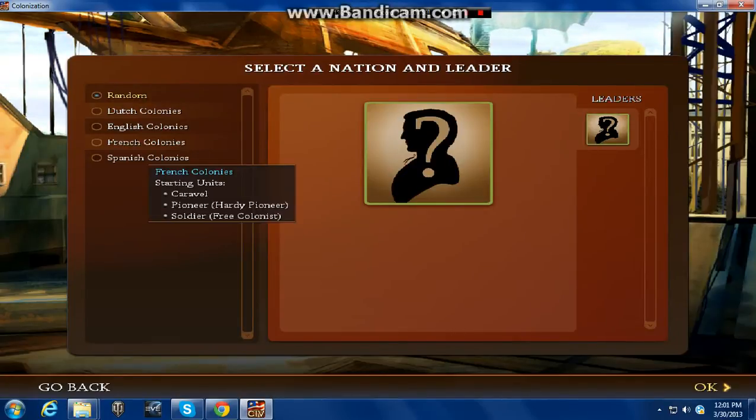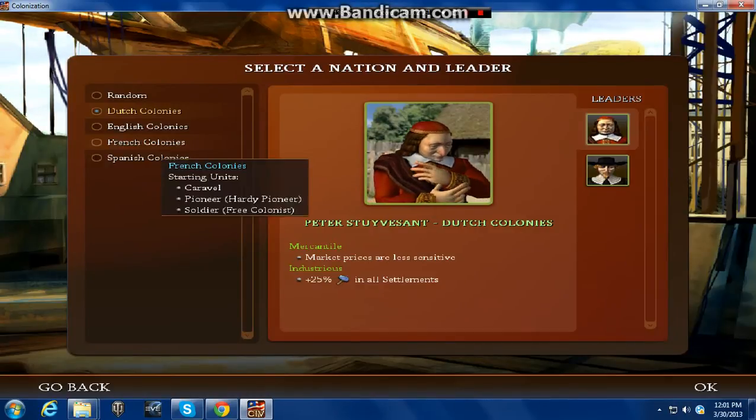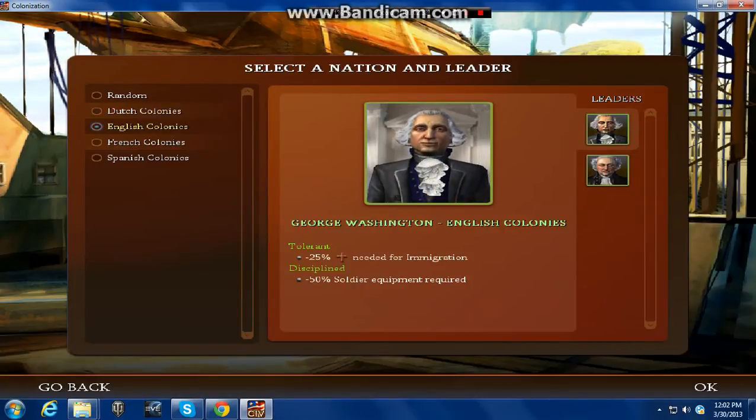Once you go to start a game, you get the option to choose between two leaders for each nation, all coming with special abilities. If you're starting off, I recommend you go French or Dutch. The Dutch get a bigger ship at the beginning, and people who lack the ability to move goods can use the Merchantman, which has four cargo slots. For me, I'm going to be playing English because I know how to play and I'm going to need soldiers.